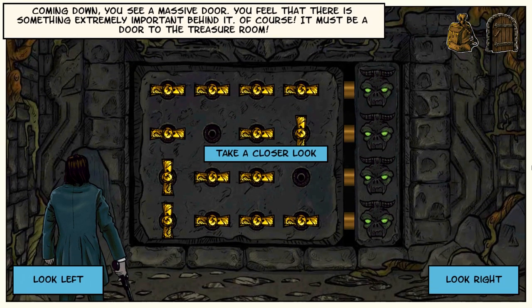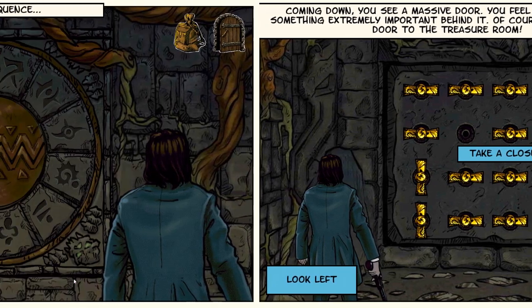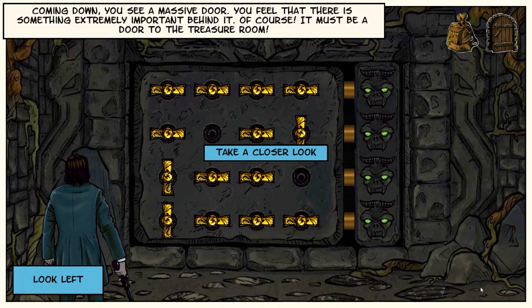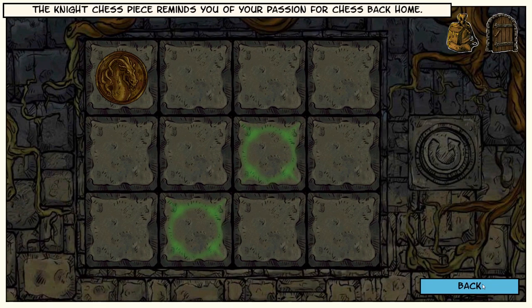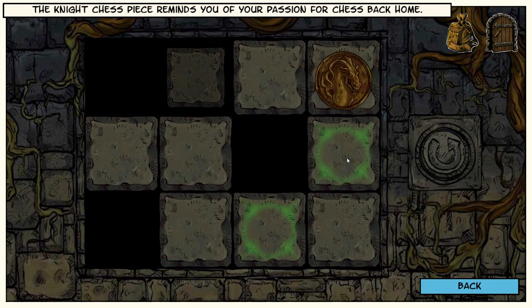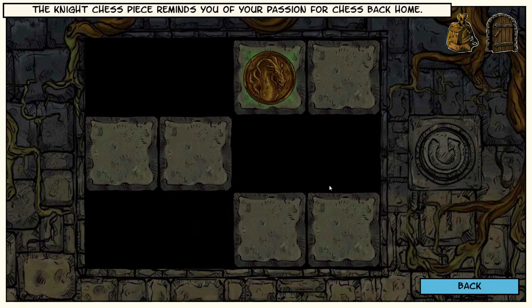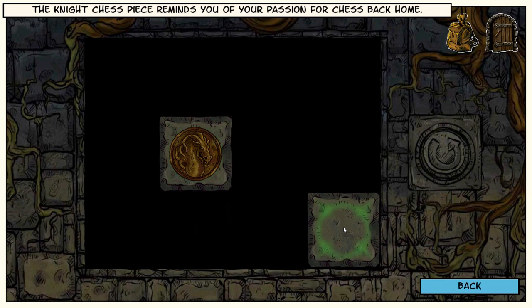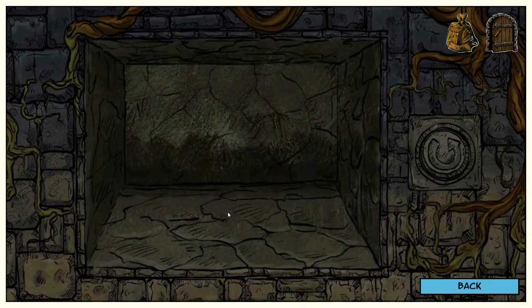Coming down, you see a massive door. You feel there is something extremely important behind it — it must be the door to the treasure room. Look left: these symbols follow some sequence — seek the sequence. Look to the right: the knight chess piece reminds you of your passion for chess back home. All the ancient Cthulhu temples had a refresh button. This puzzle is we have to clear the whole board using only the places that a knight would be able to go. Which you'll be happy to know I did it first try — yeah, because you're amazing at this. Gold balls.